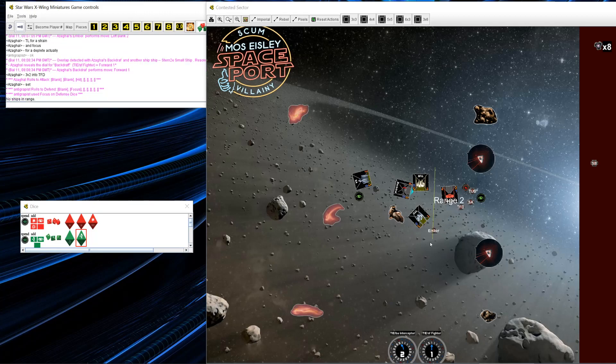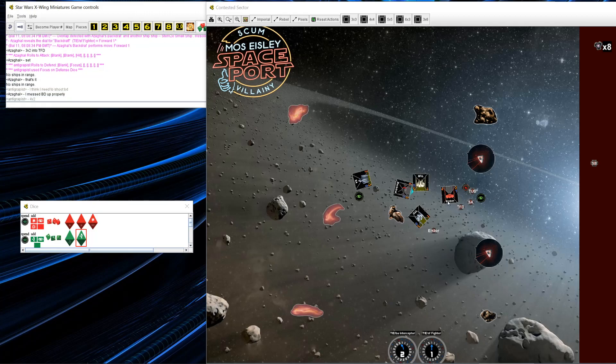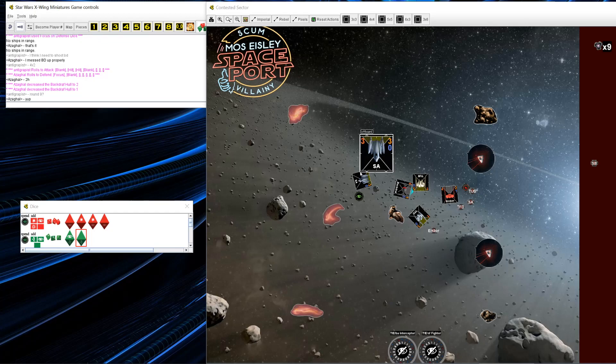Backdraft shoots Trade Federation Drone again, but all these attacks are not doing much damage because he's not getting actions. Ember ends up not having a shot. As much as Ember is the ship I want to kill, Ember has a focus token and Backdraft is a range-one shot with no action. Sometimes you're forced to switch targets — even if Backdraft is not nearly as threatening as Ember, Backdraft is just too valuable to not kill. I manage to push two damage through.